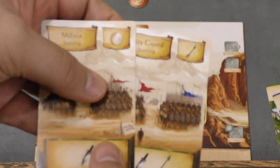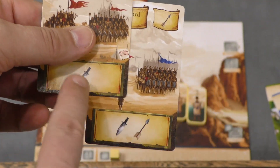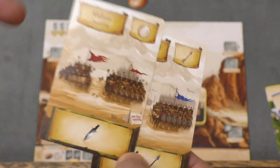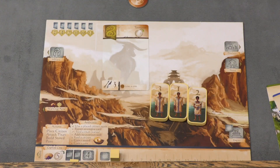You'll also have military. Most players can only have two military over the course of the game. The military gives you ranged attack and close combat attack that you will use to fight titans. So you're going to be using these cards. Let's take a look now at the main board.